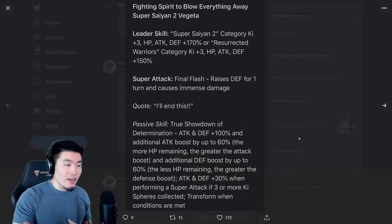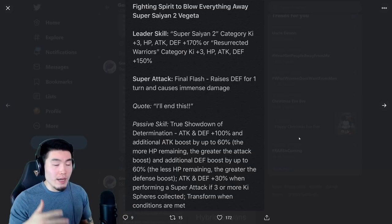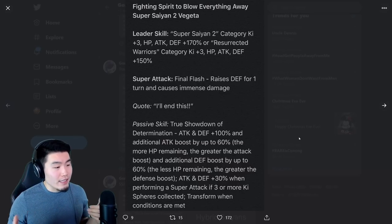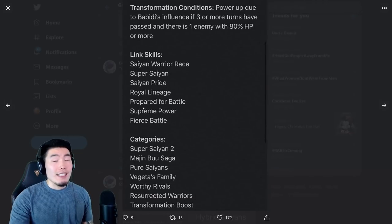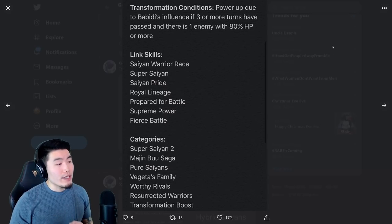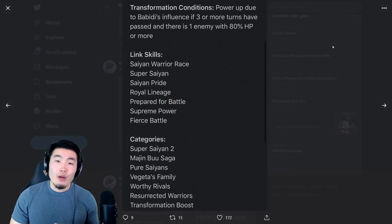So Vegeta gets Attack first at high HP while Goku gets Defense first, and then at lower HP Vegeta becomes more tanky with more Defense whereas Goku does more damage. It's basically inverse between Attack and Defense. He also gets Attack and Defense plus 30% when performing a Super Attack if three or more Ki Spheres are collected — same as Goku — and transforms when conditions are met. Conditions are exactly the same: power is boosted due to Babidi's influence if three or more turns have passed and there is one enemy with 80% HP or more. Links are Saiyan Warrior Race, Super Saiyan, Saiyan Pride, Royal Lineage, Prepare for Battle, Supreme Power, and Fierce Battle. Categories are Super Saiyan 2, Majin Buu Saga, Pure Saiyans, Vegeta's Family, Worthy Rivals, Resurrected Warriors, and Transformation Boost.